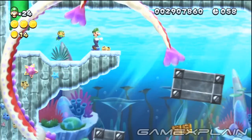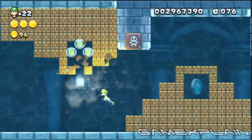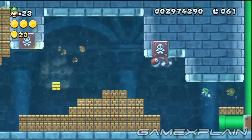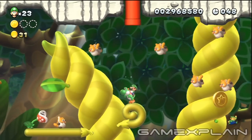Look for a swimming 8-bit Luigi near the exit pipe of Sparkling Waters 5. When you reach the underwater section of Sparkling Waters Castle, first activate the P-Switch, then quickly swim to grab the coins above the exit pipe before they turn back into bricks to reveal a swimming 8-bit Luigi. When you reach the exit pipe at Sparkling Waters' secret level, look for an 8-bit Luigi in the bottom-right corner.